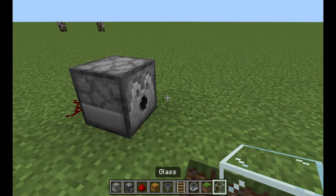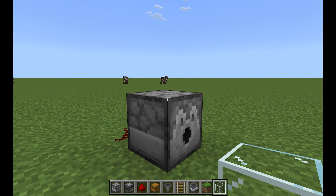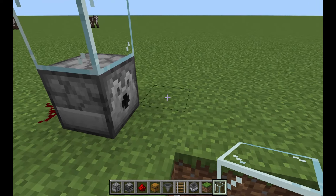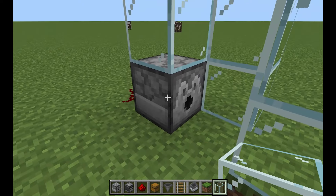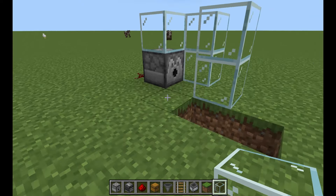Then build the cage with glass. Crouch to place it on top of the dispenser. We'll only build three walls for now around the grass square where the sheep will stand. Now we just need our sheep.